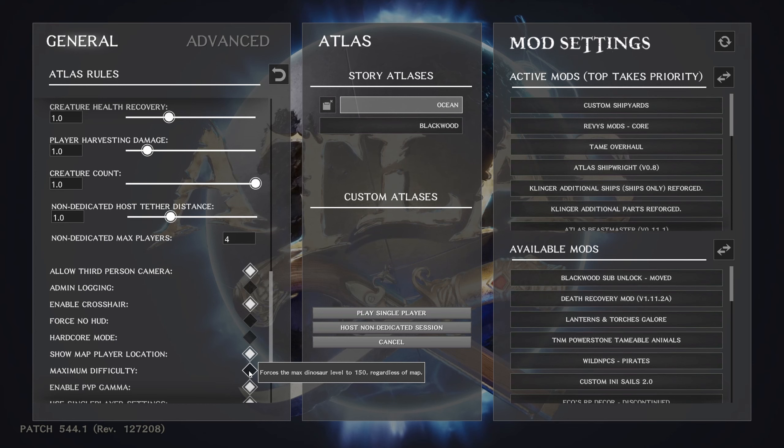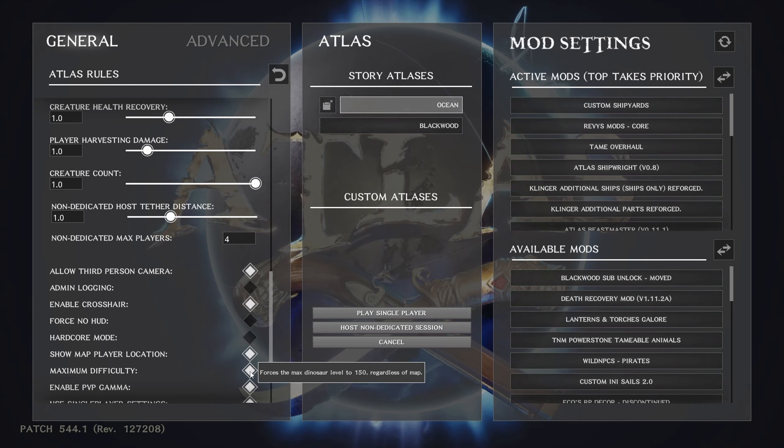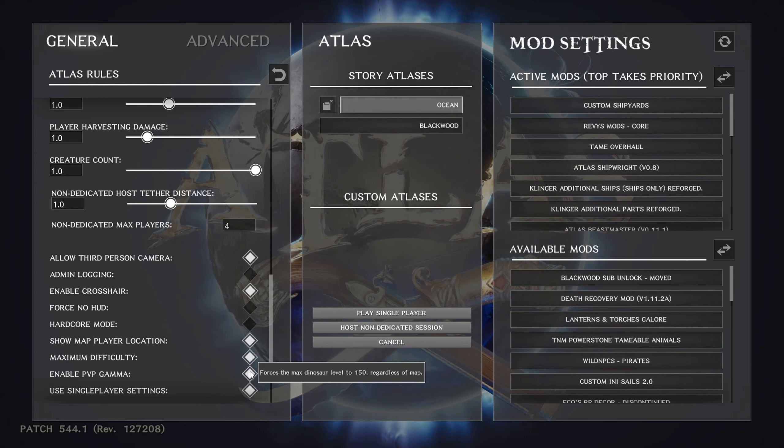Maximum difficulty — you need to click this one. It will force your max level up to 150. It says dinosaur in the UI because Grapeshot and Wildcard share similar coding — they're related companies. If you don't see the similarity between ARK and Atlas, you're playing different games than I am.